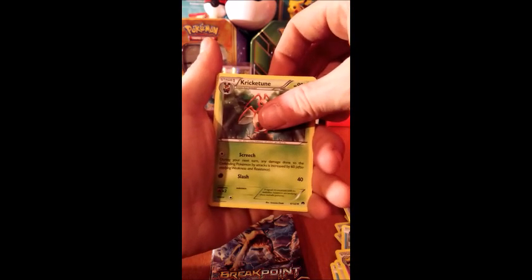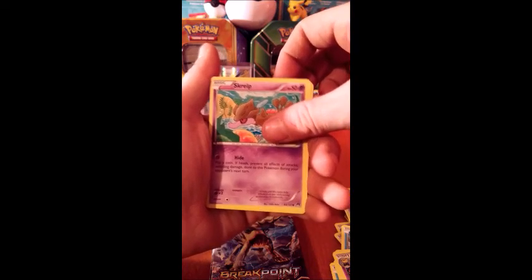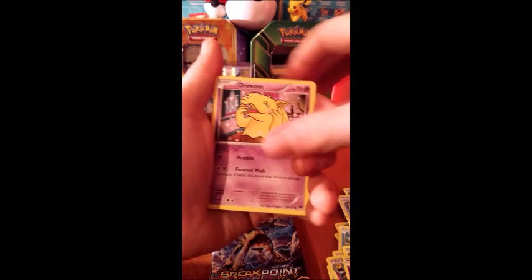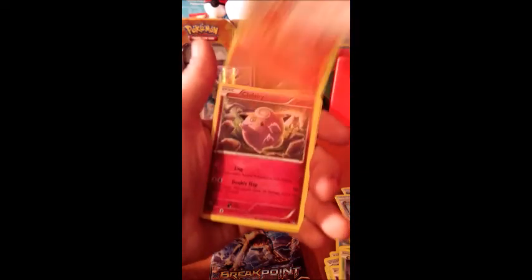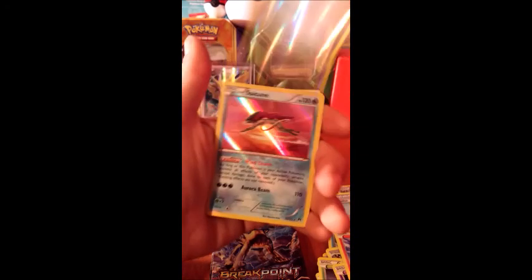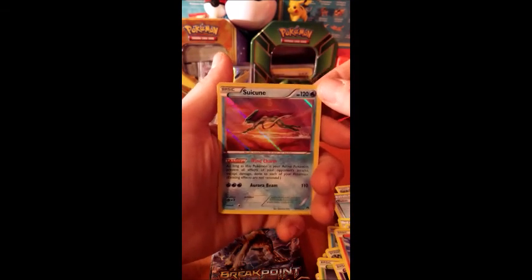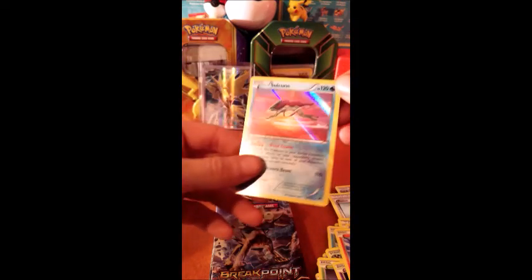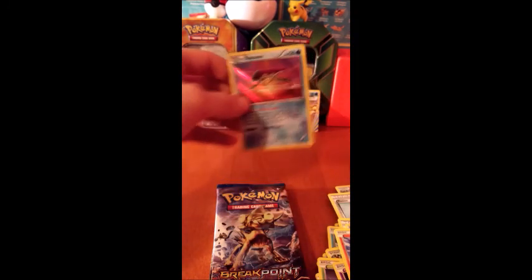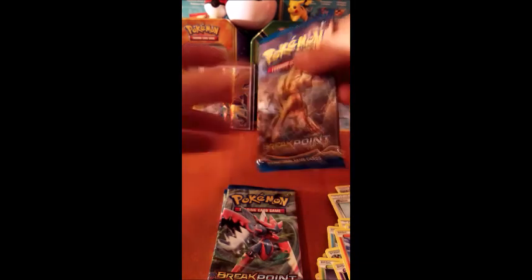Pack two: Ployster, Cricketot — I think — Drowzee, Growlithe, Clefairy. Reverse trainer Potion. Oh nice — holo, holo Suicune I think, Suicune. I'm gonna get torn apart for not knowing these names.